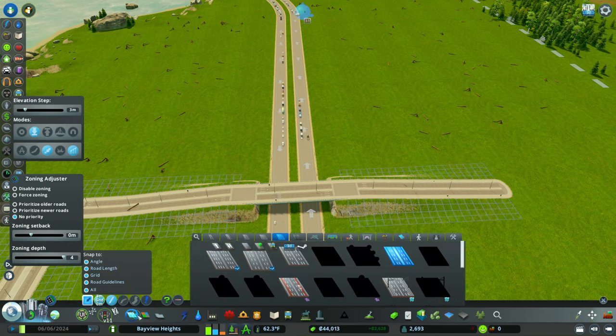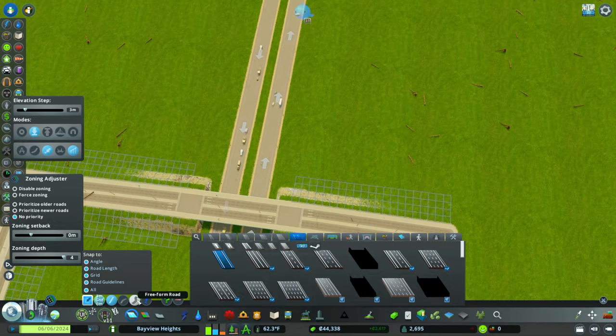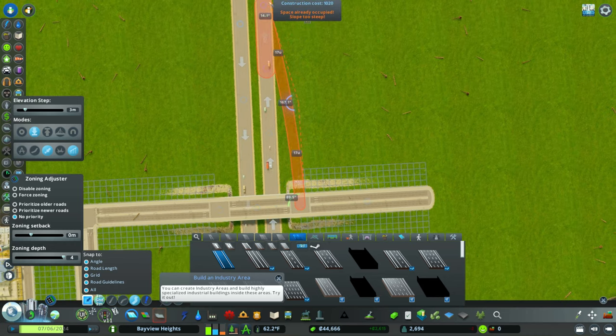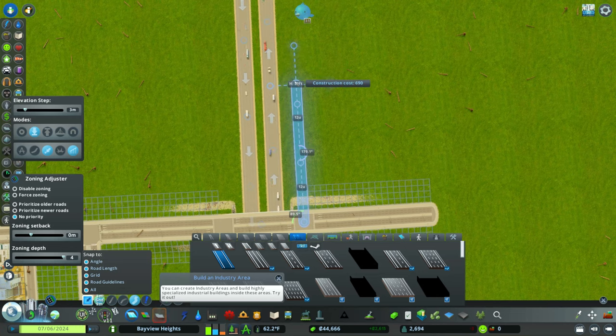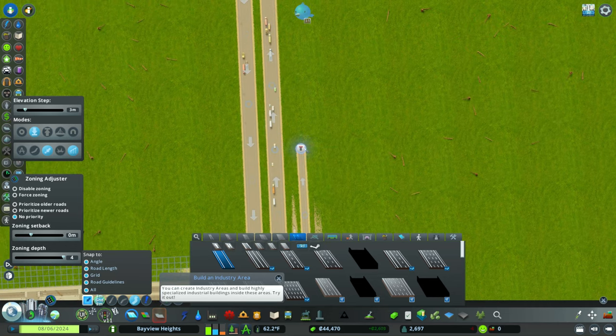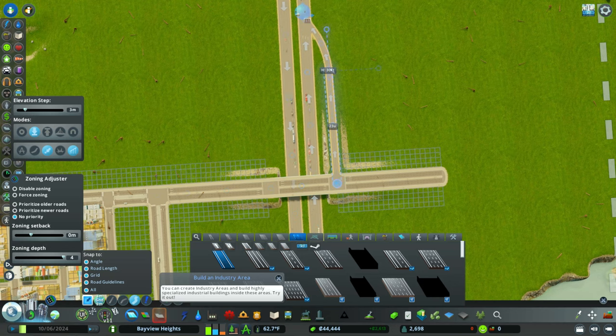We're going to create the smallest intersection possible in City Skylines. We need to get over to the highway tool and create on and off ramps. First, we connect traffic going north — straight up. We need to figure out how to connect the highway nicely, so we went 23 units out, then up with the freeform tool, and then connect it six units to the left. It looks very tidy — honestly really, really good for just free-handing this.